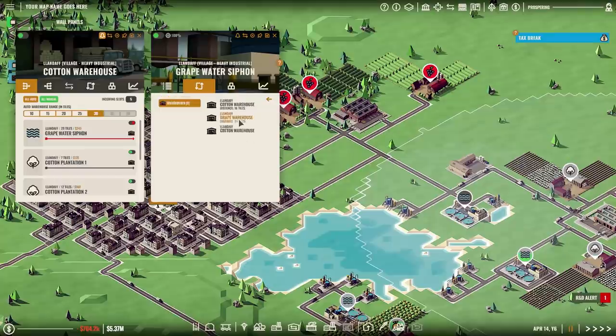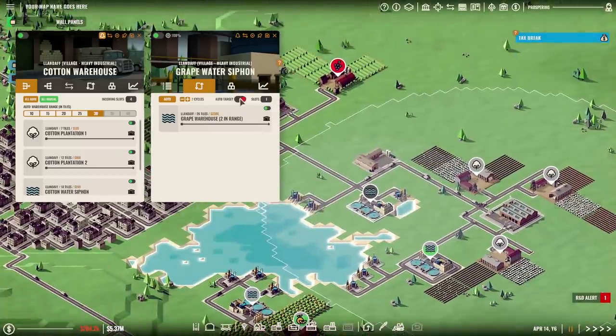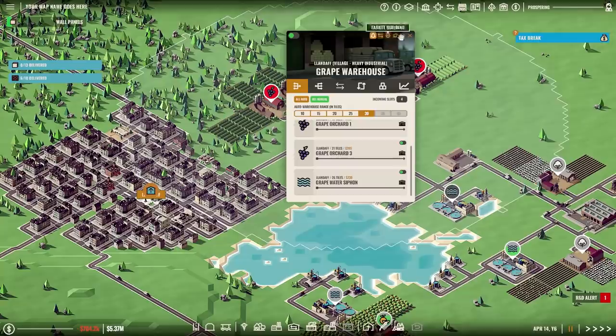Two in range. Did I select the wrong one? Yes, I did. I want this one to go to the Grape Warehouse. Fantastic — that should work now. The Grape Warehouse should now have water coming in. There we go, that's one problem fixed. Placing down that warehouse causes all manner of issues; there's so many trucks trying to move all of this water. We've got so much backlog.